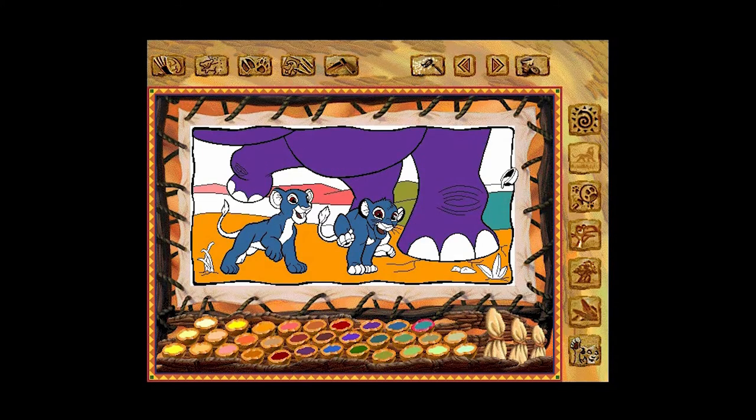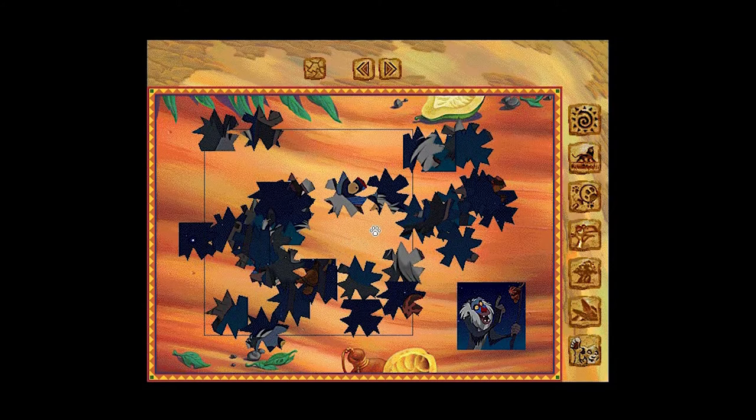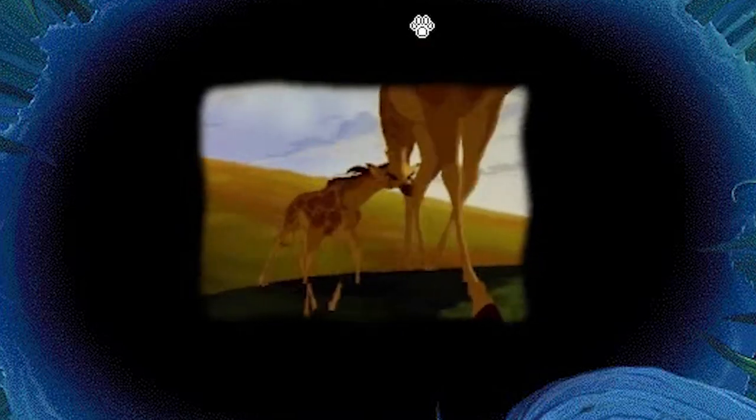Back to Rafiki's cavern of wonders - you can click on Timon's disfigured face to open a puzzle, or click on Mufasa's macho burly face to open a magic pool and watch clips from the movie. This is probably the only part of the game worth sitting through, because it's the fucking Lion King - best 90s Disney movie, hands down, probably the best Disney movie hands down.